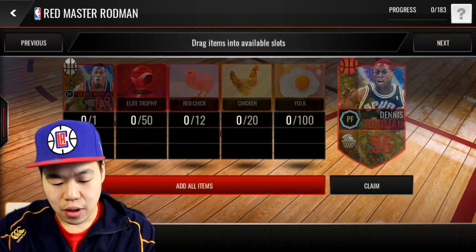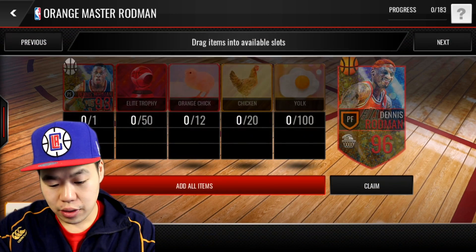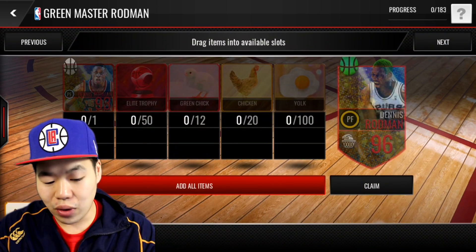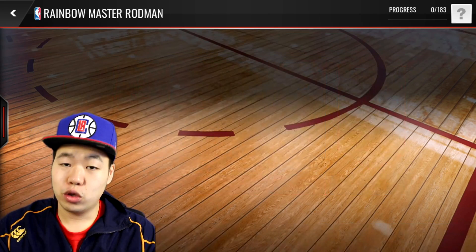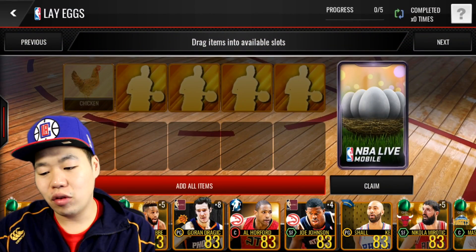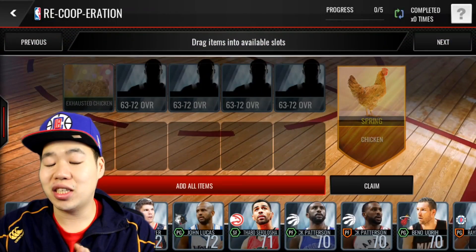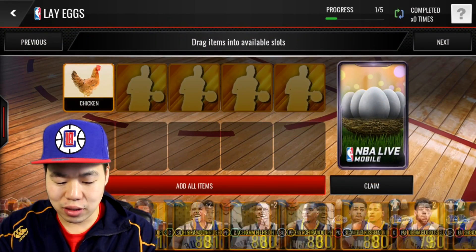So right here you can get the regular red one — you need 12 red chickens in this one. You need 12 orange chickens for this one. You can get the green chicken for this one. Basically the color of the hair. You get a rainbow chicken here. So based on the color of the hair, you pick the one you want. Then right here you can trade a chicken and five golds to give you some eggs. And then you get an exhausted chicken. Once you do these, you also get an exhausted chicken.